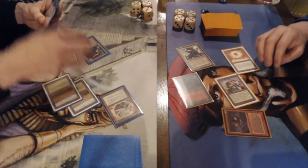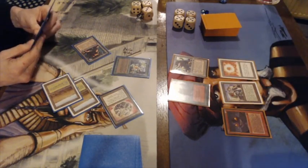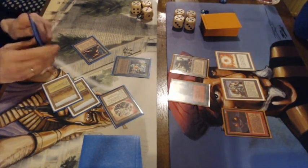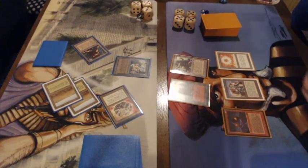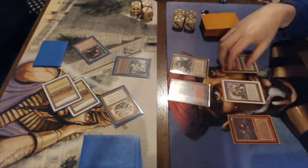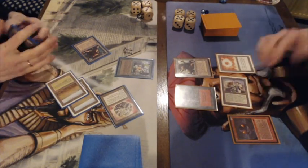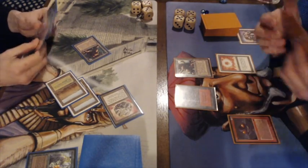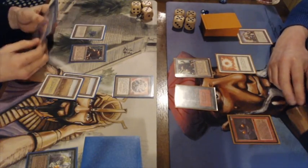Gideon plays an Urn of Jinns, probably going to block the Juggernaut and trade it off. It's not a great trade but it does mean he doesn't take five more damage. Frank doesn't add an artifact, just attacks with the Juggernaut — and exactly that happens, they trade. Both die, no tricks from Frank, but also no land drop for Frank.